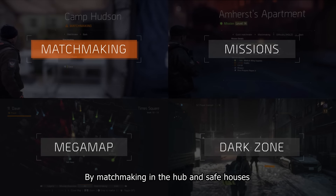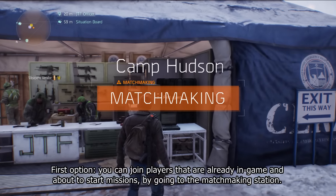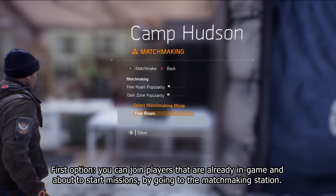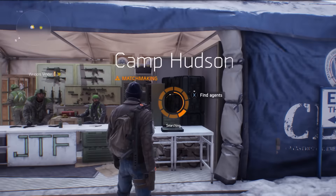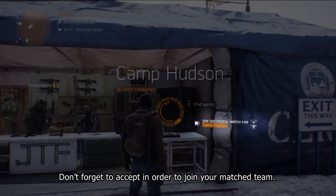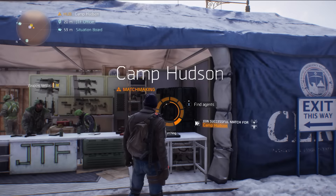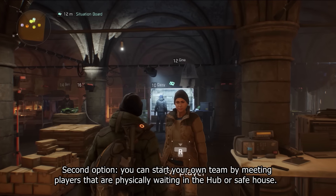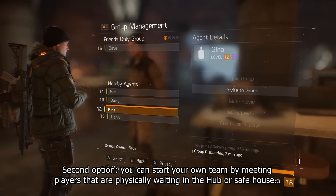By matchmaking in the hub and safe houses. First option, you can join players that are already in-game and about to start missions by going to the matchmaking station. Don't forget to accept in order to join your match team. Second option, you can start your own team by meeting players that are physically waiting in the hub or safe house.